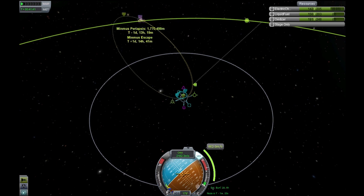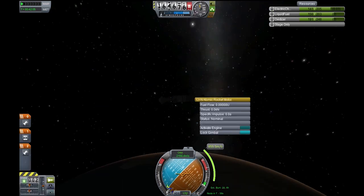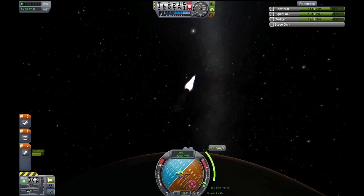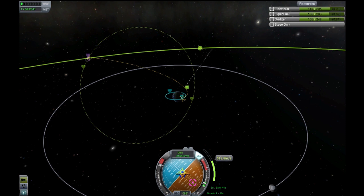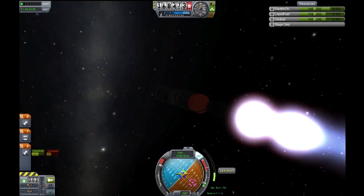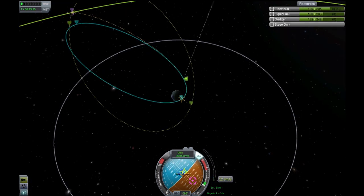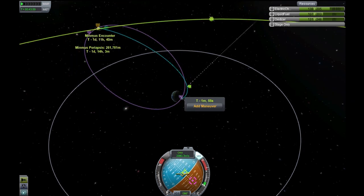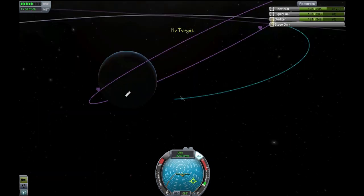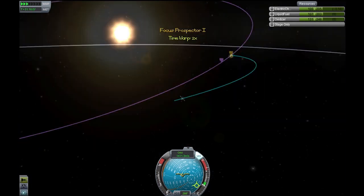Working here towards Minmus, I basically had to relearn all the angles and the transfer burns and all that. Dealing with Duna for a while, the phase angles were just — I mean, I had my head wrapped around that. And coming back closer to home, within the Kerbin system, it was a slight learning curve for me to figure out how to get back out here. But eventually, as you can see, we got it figured out, which is good.